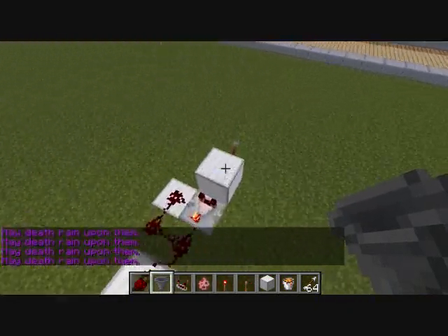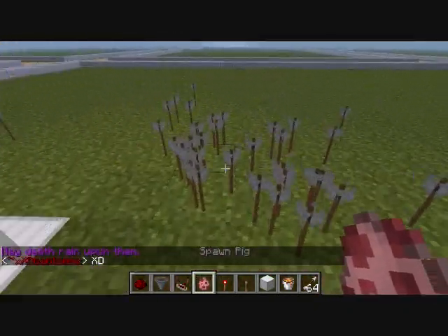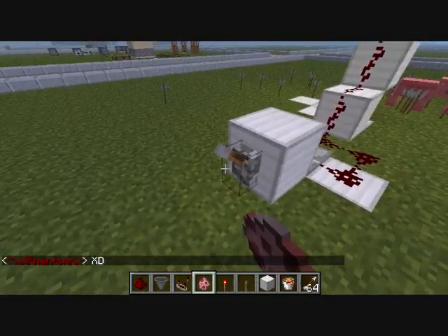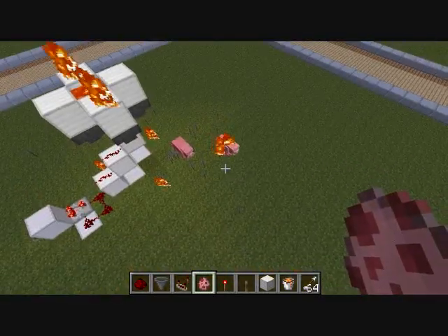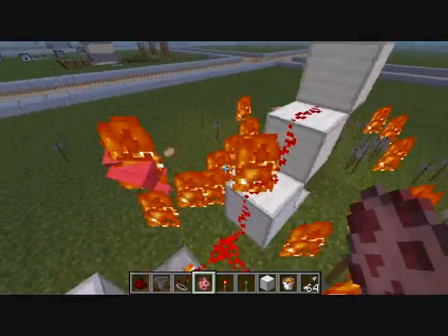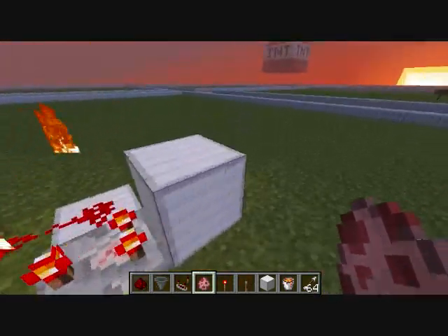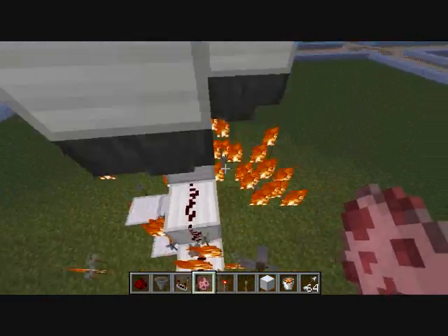You don't have to have these iron blocks obviously. But if you had a pig right here — let's pretend the pig is a person — and you flick this on, yeah, the pig is going to die. As you can see, we have cooked meat. So that is a good little trap and it's very cheap to make.